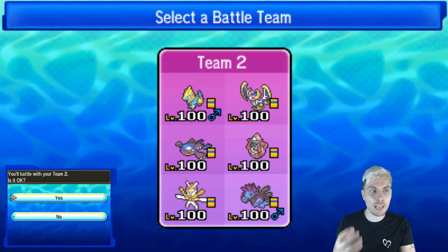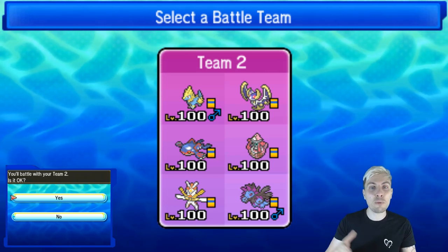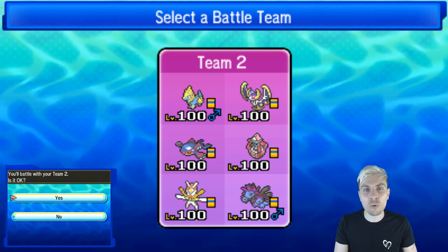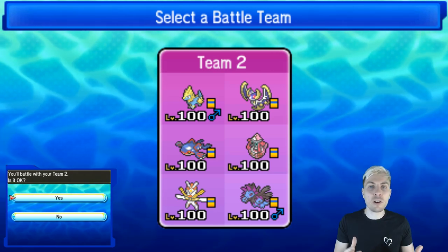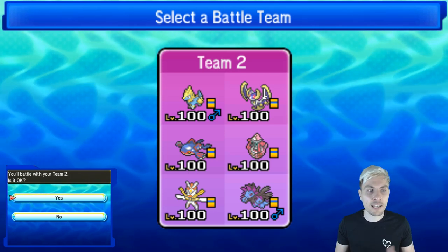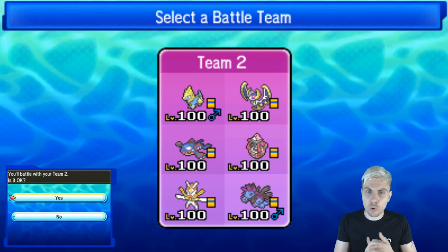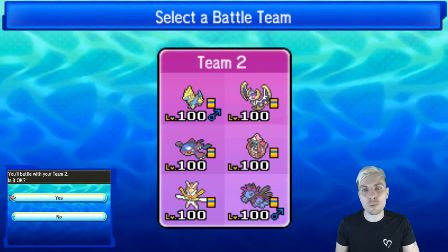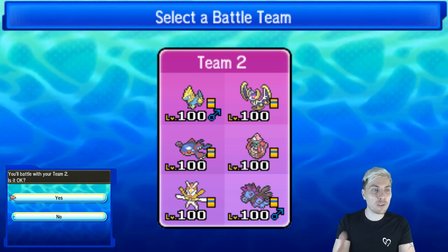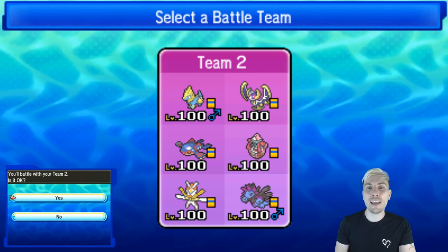I went through a bunch of different teams with Mega Manetric and this is the one I settled on — one I feel we can do very well with in the format. Hopefully this week is going to be a lot of fun, and we'll probably change things up next week. Do keep your comments coming for what you'd like to see mixed into this team. The Kartana with Psychic Seed in practice has been doing really well — it'll do really nice work, especially against things like Naganadel that we may struggle against if we can't get our Psychic Terrain working. It's quite nice to see a team without Incineroar and Tapu Fini for a change — just mixing it up a little bit on the channel this week.